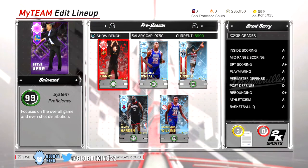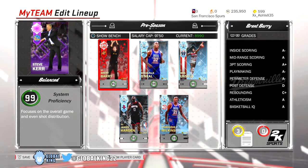Those are the stats of this Ruby Brent Barry. The gameplay should show a lot more of why this card is so good. This is the lineup he's going to be running in — he's going to be running at small forward, maybe I'll move him to shooting guard. This is what the bench is looking like, these are the starters with Brent Barry, and let's get into this gameplay.